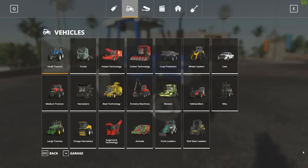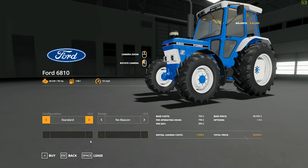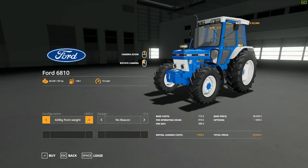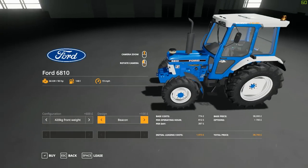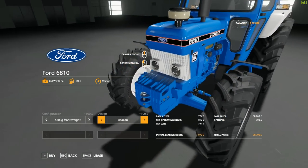We'll head to the Ford 6810 in the store — it's 38,000 pounds. For configurations we've got the standard, of course, and we've got the 420 kilogram front weight design. We've got no beacon and beacon options, so pretty basic stuff, but of course it is a small tractor.